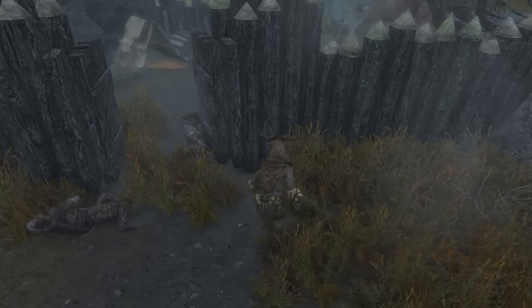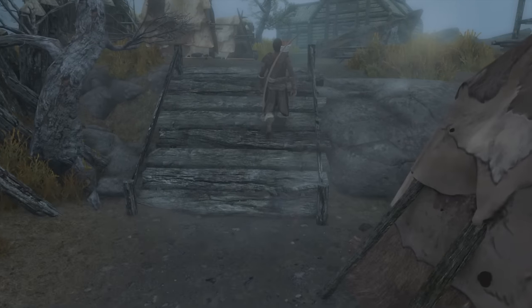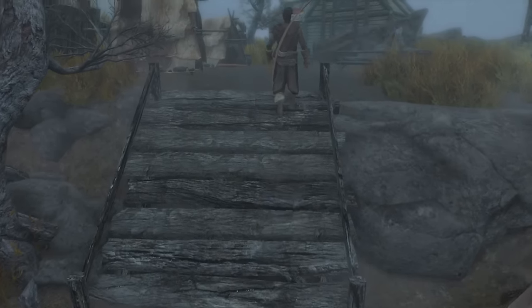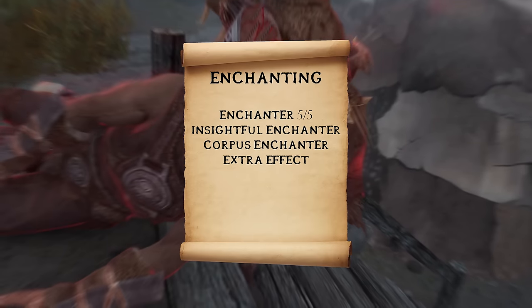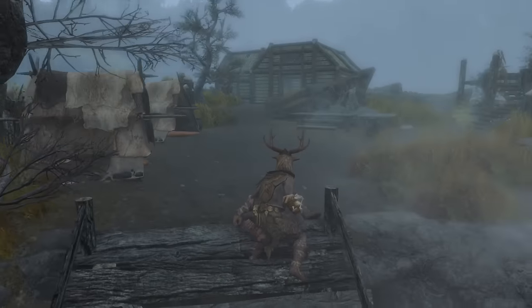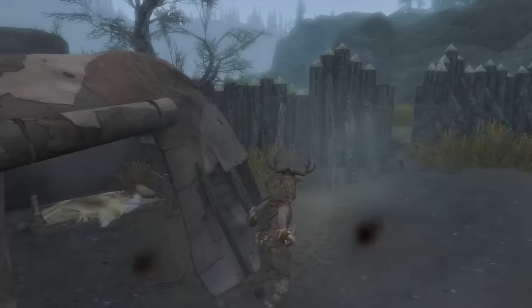Lastly, we have our new addition, Enchanting. This one's simple — it'll turn your regular old Forsworn armor into incredibly valuable arcane attire. From this skill tree, take the middle branch all the way to the top. Extra Effect will allow you to put two enchantments on each of your items, adding a ton of Magicka cost reduction to your gear. And there are all of the relevant skills, spells, shouts, and perks you should take.